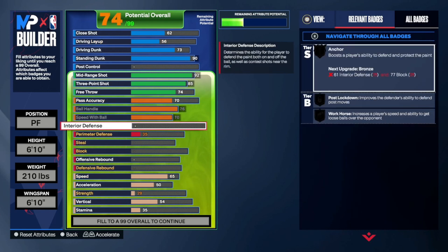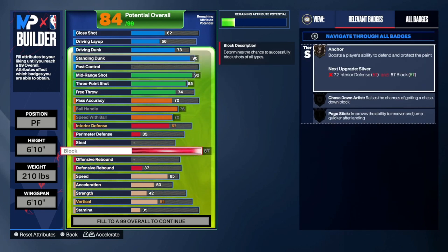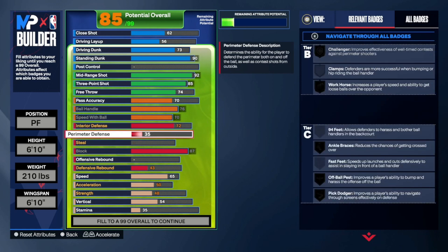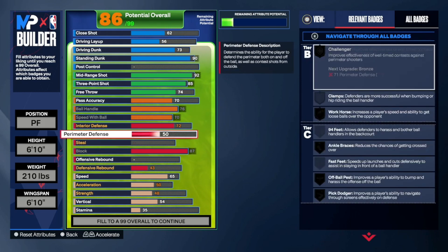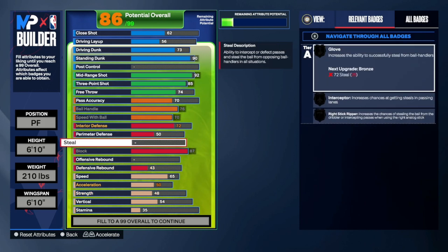Let's go down to our block — we're going to put it all the way up to an 87. Keep the interior at a 73, or you can do 72 to get that Silver Anchor. Then we're going to put our perimeter to a 50 — I know it's pretty low.